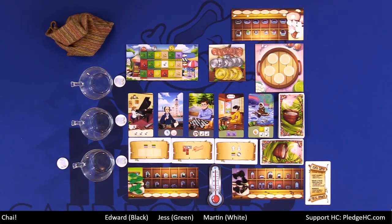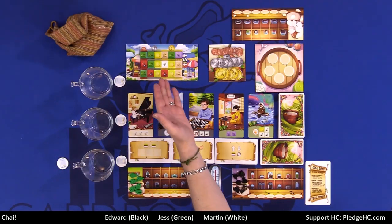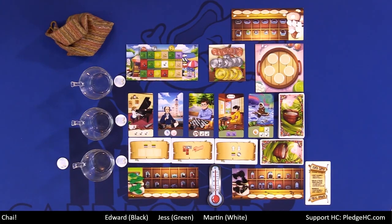Over the course of each round, we're going to be visiting the market, the pantry, or claiming customers to reserve, as well as taking special abilities — all in the name of victory points. On a player's turn, they can do one of these three main options, and then optionally fulfill an order.